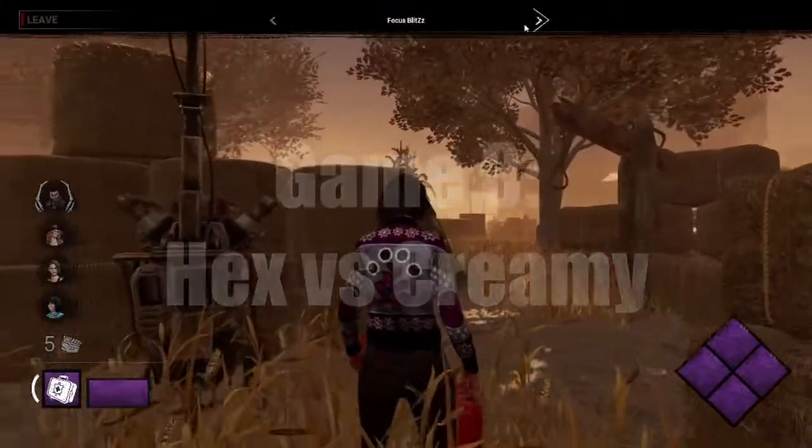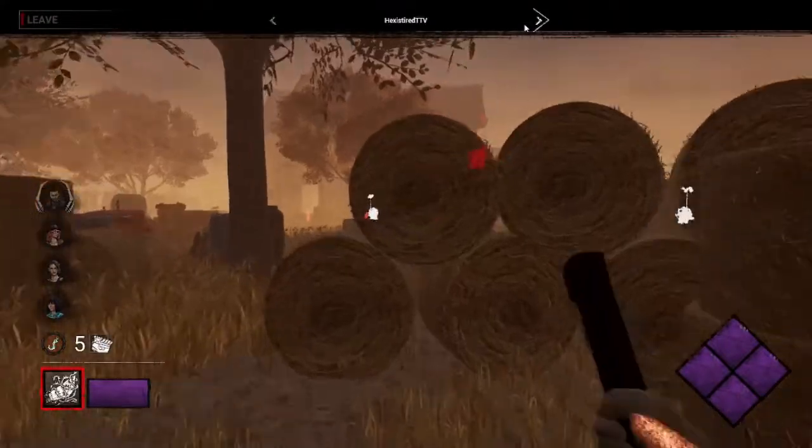We rolled Coldwind. It's Coldwind with Pyramid Head. It looks like the Thompson House. It is indeed.